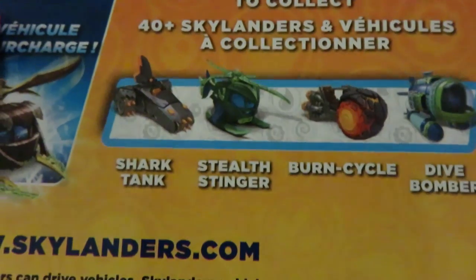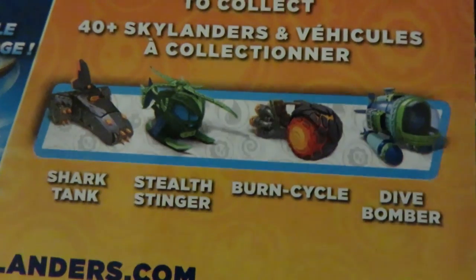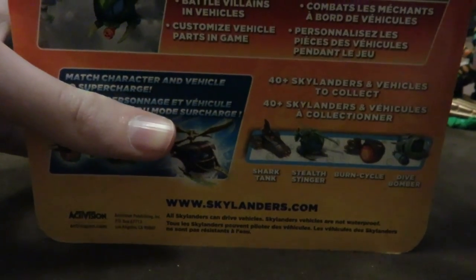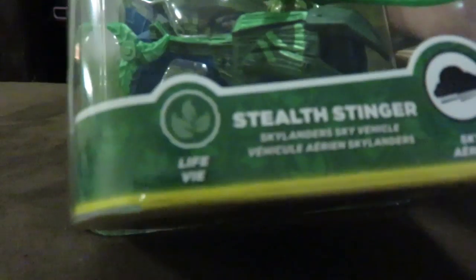So Stealth Elf plus Stealth Stinger equals the Stealth Stinger super charge. There are also some more vehicles shown over here — there's a Shark Tank, Still Stinger, Burn Cycle, and Dive Bomber, which I have done an unboxing for. Not sure if that's out by the time of this video.